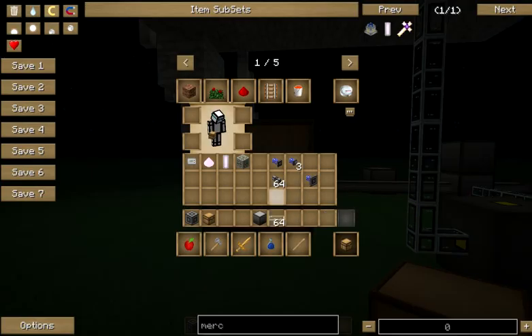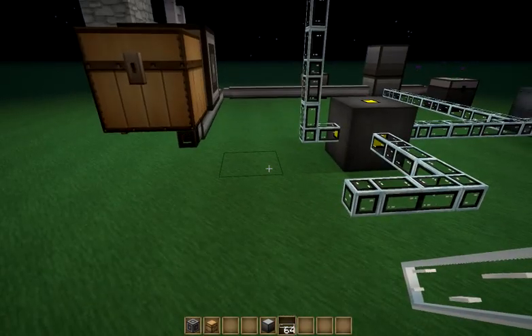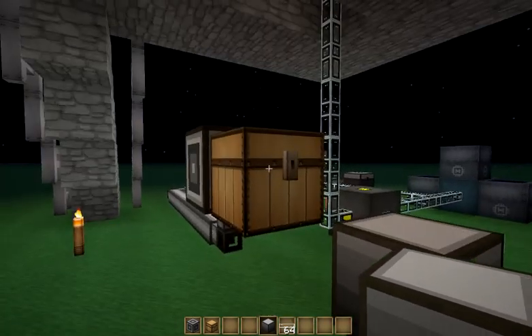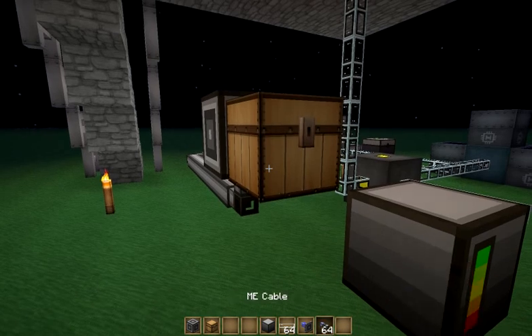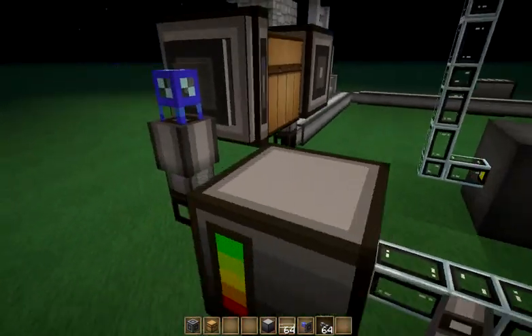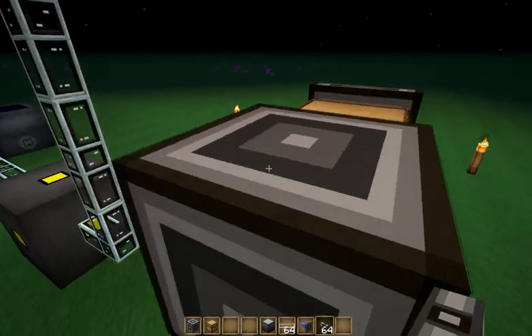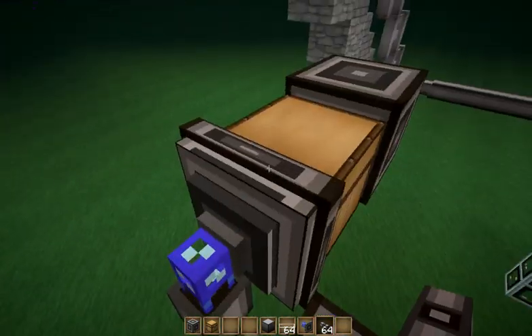So let's go ahead and set up a second ME network. It's going to wire off here, and we're going to drop our controller right there. Then we're going to make this chest a part of the second network, and we're going to do that using this storage bus here and a little bit of ME cable. So we'll take our storage bus and put it right there, then add ME cable. Now this chest is a container on the second network, so whenever the interface dumps items out, they become part of the second network, and we can use the second network to manage how we get everything in there.